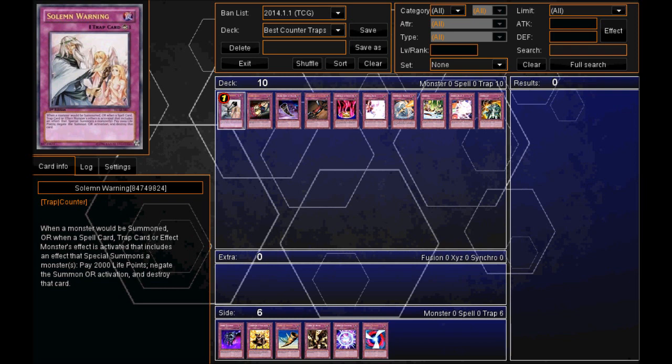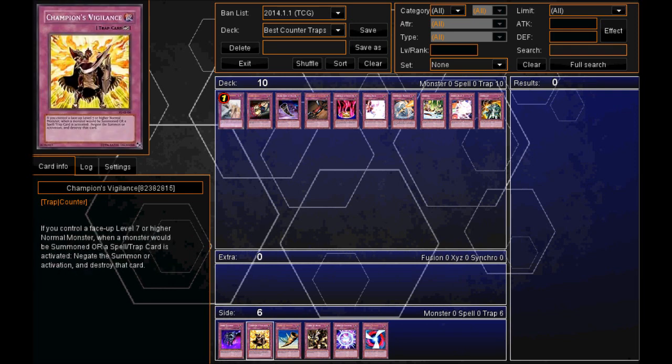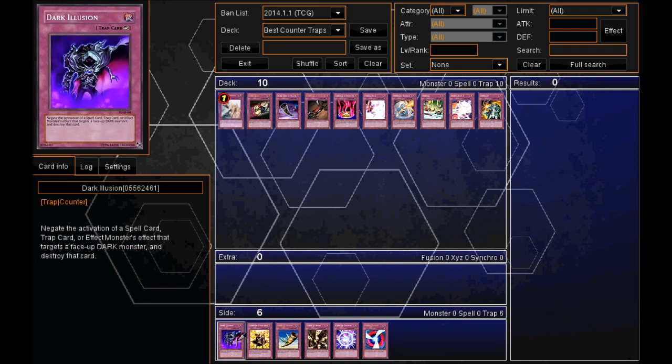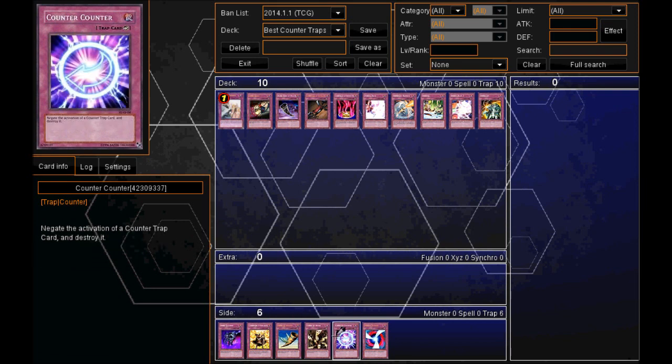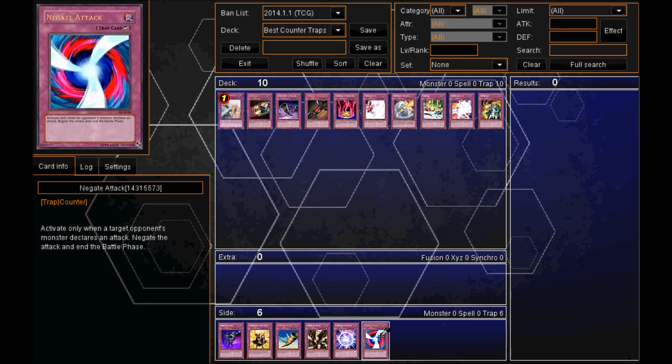So that is my top 10 counter trap cards. Here are 6 cards that were close to making the list but didn't quite make it: Dark Illusion, Champion's Vigilance, Horn of Heaven, Curse of Royalty, Counter Counter, and Negate Attack. Negate Attack is a really good counter trap card as well, but there are many other trap cards that stop attacks, so that's why it didn't make my top 10. Anyway, I hope you enjoyed the video — thanks for watching and have a nice day.